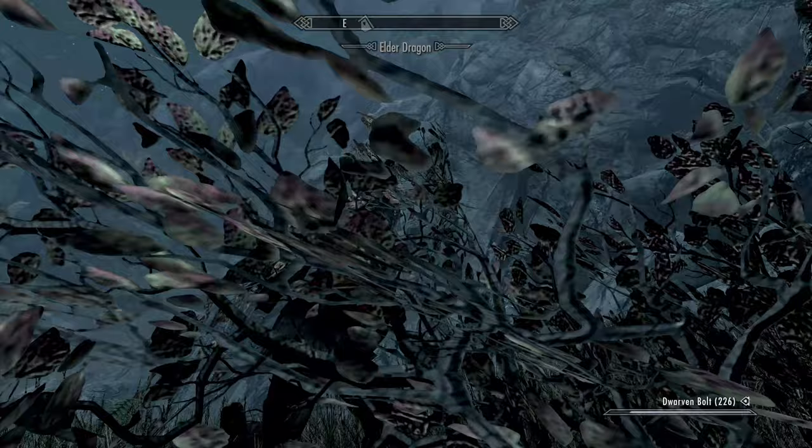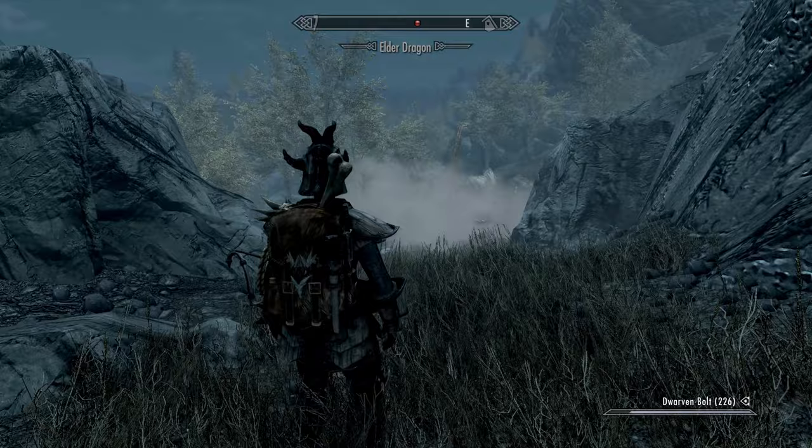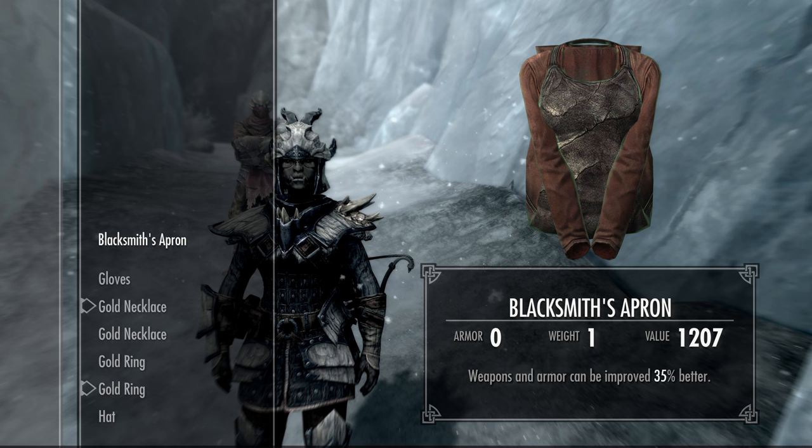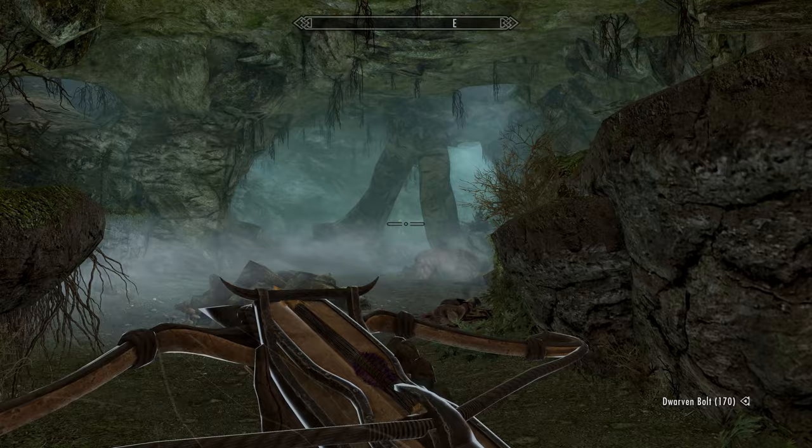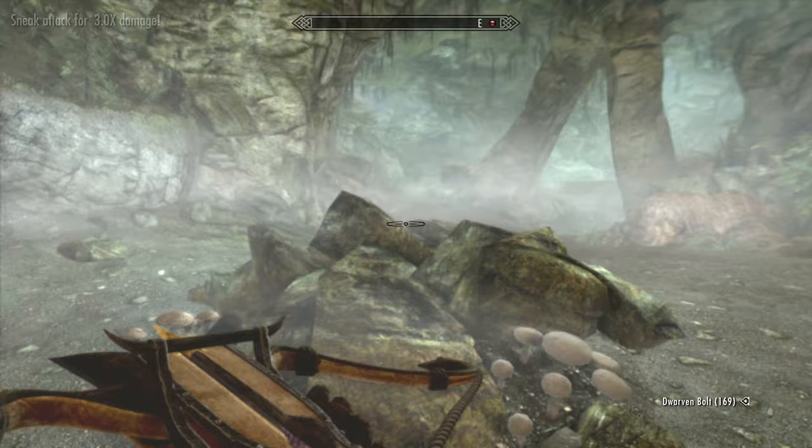What matters more than the armour you wear is the crafting set. For a crafting set you want a chest piece with Fortify Smithing, gloves, necklace and a ring with Fortify Smithing and Alchemy, and finally a hat with Fortify Alchemy. All of these should be at 35% for the maximum boost. I'll talk about how to get to that point in the playstyle section later.